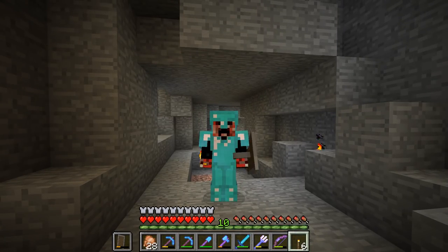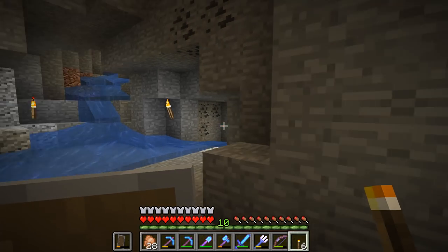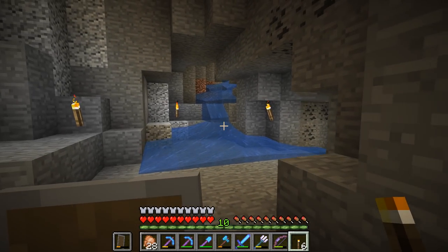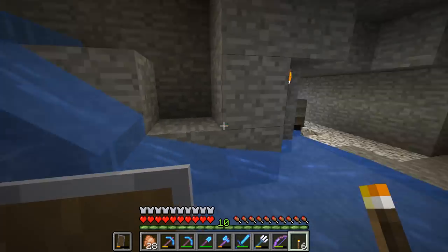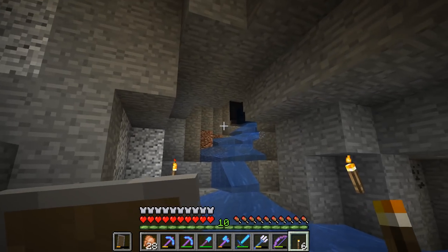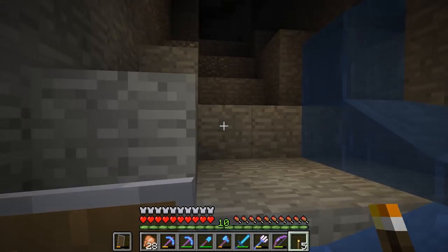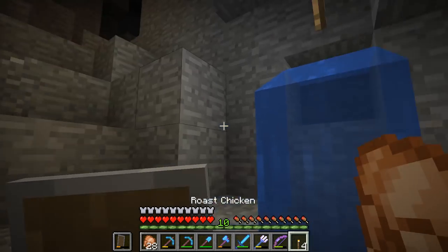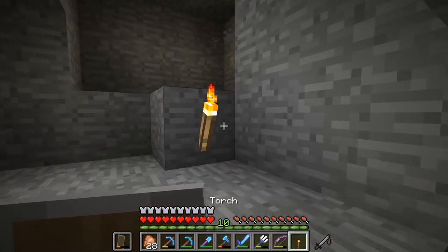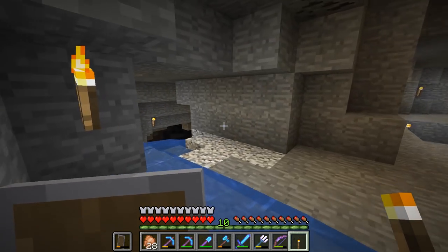Check out this feature I've just discovered in 18W15A, the 1.13 snapshot. Previously, you would just swim in water to the point where the swimming animation would start, or just bob up and down. But check this out — I can just run around in it! This is actually awesome. It's really, really cool that they finally addressed something like this. Look at how easy it is now to get up water streams that are pushing against you. The simple quality of life things, my friends — that is what makes me happy. Good job, Mojang!